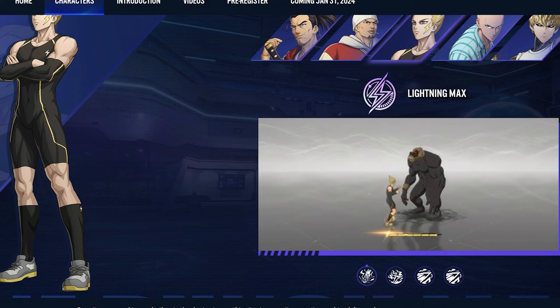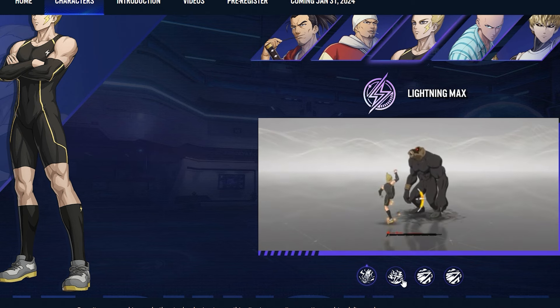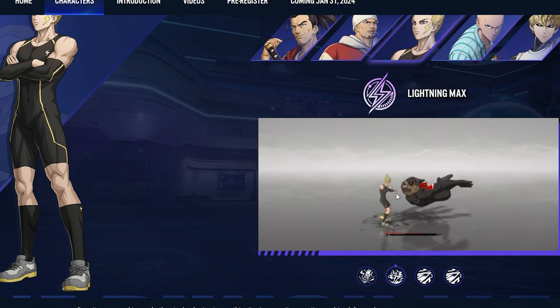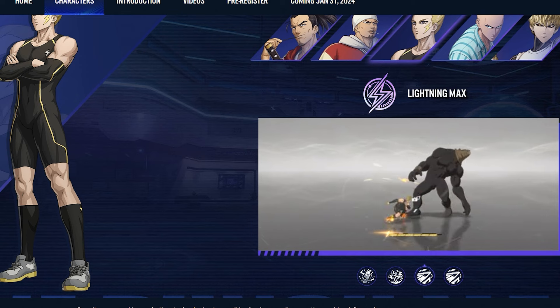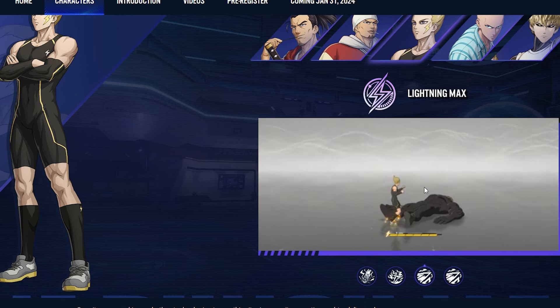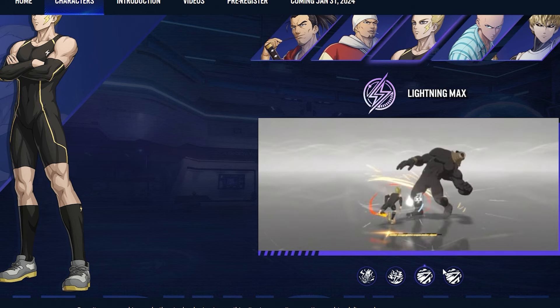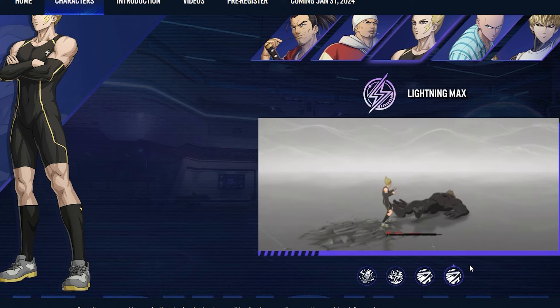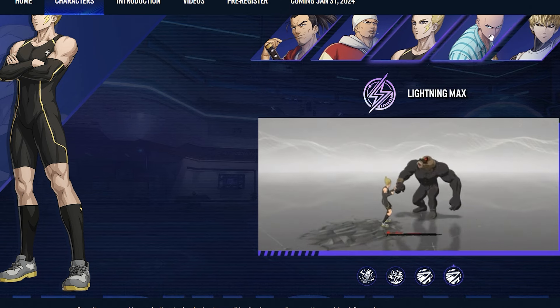Lightning Max seems to be the main character — the guy you play as a lot. He's forced on you during tutorial segments and story segments sometimes. He appears to be climbing the hero agency ranks. His gameplay involves spamming buttons to build up his meter, and with the meter he can kind of nuke. It's not bad actually for an SR character — not an SSR — it's pretty cool.